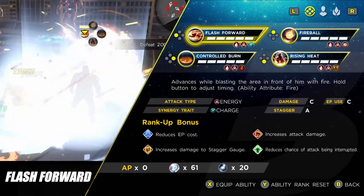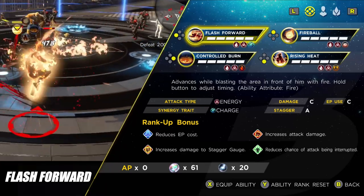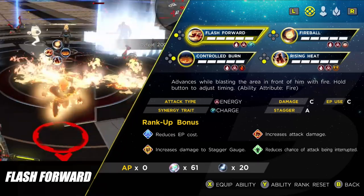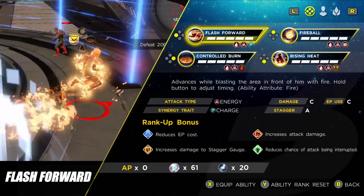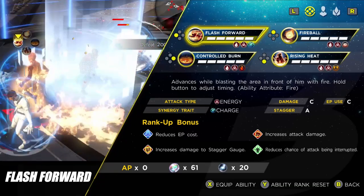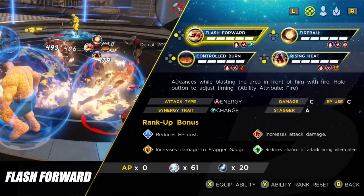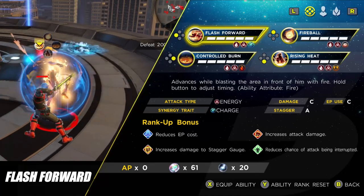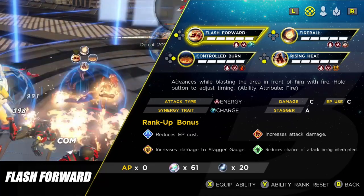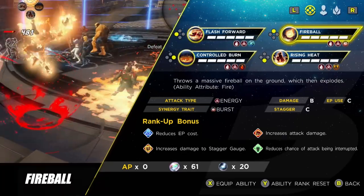The first ability is Flash Forward — your opener move. It has a high stagger rate, way up at A, so use this to stun an elite or a boss. You'll notice when you use this skill you get a long line of flame behind you. Unfortunately that flame doesn't act as a DoT, so you won't set fire to enemies if they walk over it, but the initial fly-through can set them on fire.